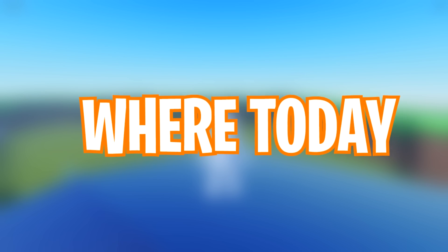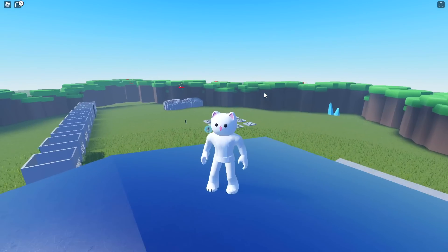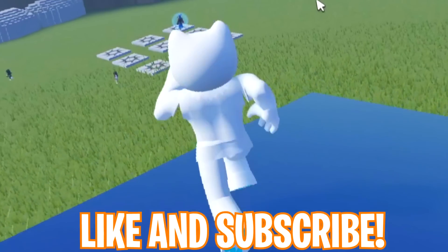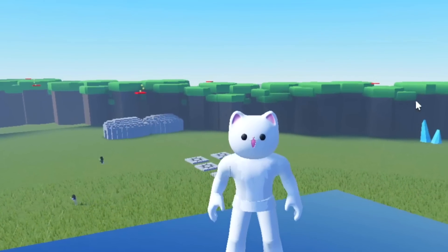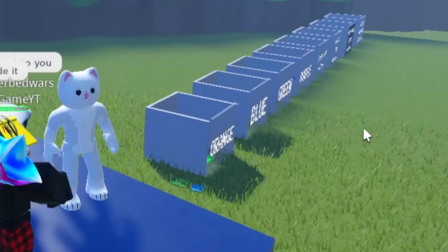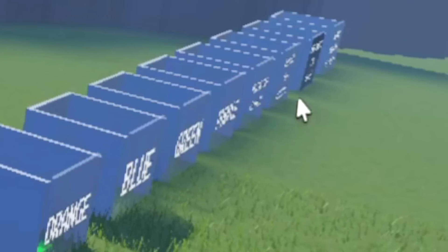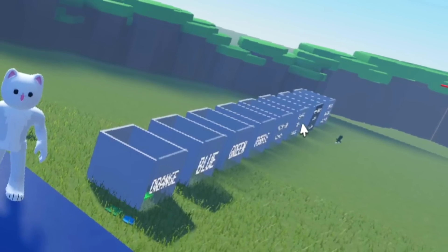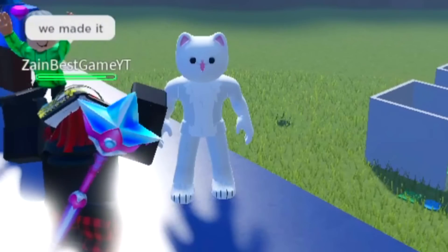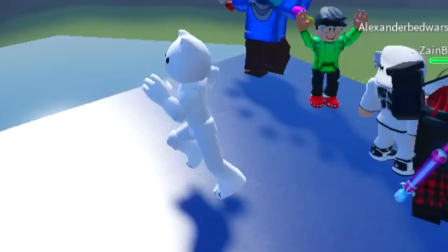Hey guys, welcome back to another video, where today we are in a Rainbow Friends lobby kind of morph game. What I do know, which is really cool, is in this one in particular, you have the ability to actually fight people. You see these boxes down here with the different names on them, which are obviously orange, blue, green, purple, and some more that go down the line. Once you've got the badge for these, you can equip them and then start to oof people, which is really cool.